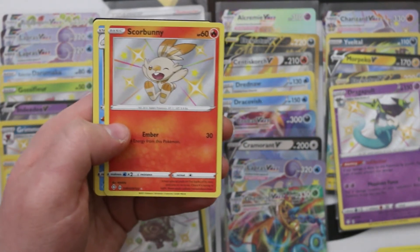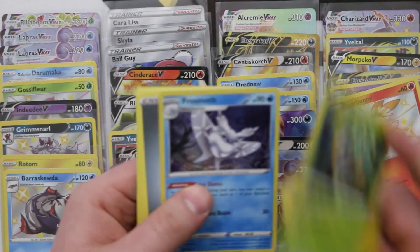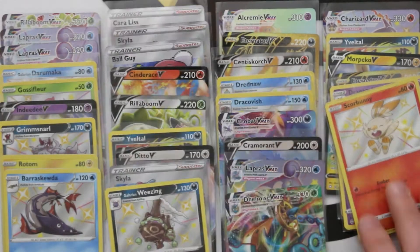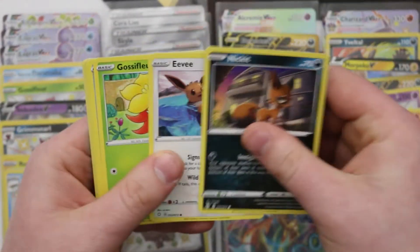We got a nice little Shiny Scorbunny — that's adorable! Very cute. And another nice Frosmoth as well. We're still going and the hits can still keep coming. One Holo Luxray — I've definitely hit one of those recently.